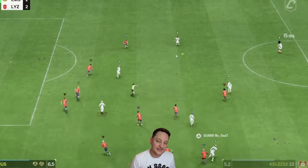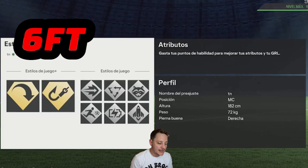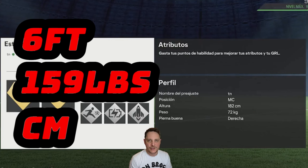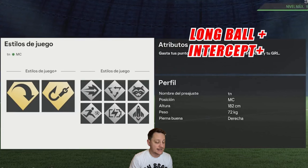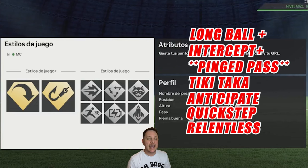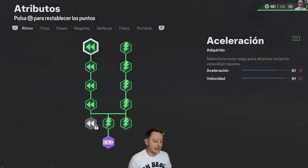So it is 182 centimeters, which is six foot, 72 kilograms which is 159 pounds, center midfield position, you can be either foot. Moving on to the play styles, he's got long ball pass plus and intercept plus, then he's got incisive pass, ticky tacka, anticipate, quick step, relentless and rapid. The attributes are on the screen for you now — very much a copy and paste job.